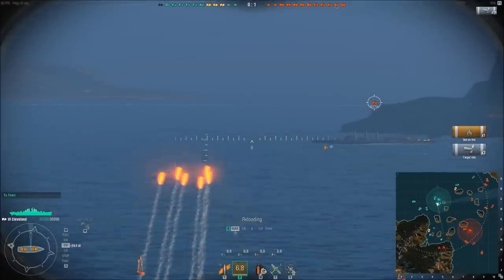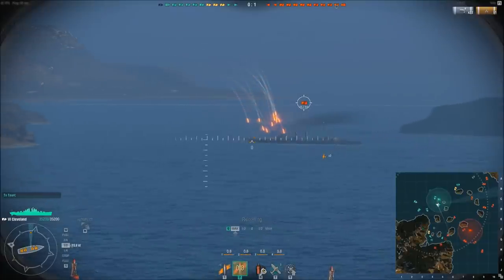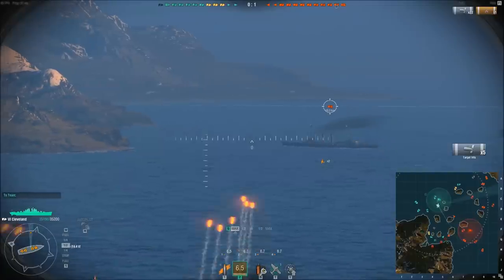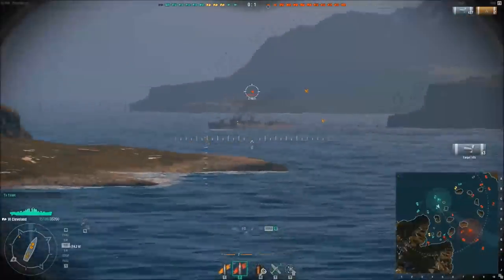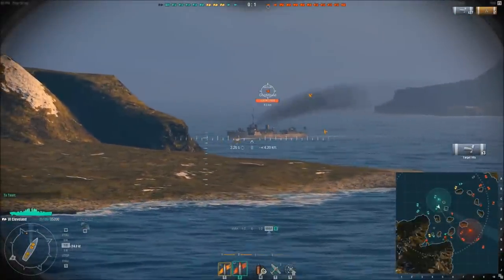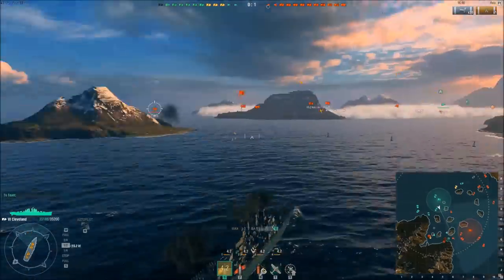I fired off one HE salvo to set that ship on fire, and I succeeded. But he immediately puts it out — however, that means he's used his repair crew. A thousand points of damage and I knocked out a turret. That turret is going to stay out for a while because the repair crew just put out the fire and it's on a 90-second cooldown. Now there's a destroyer here and I want to get him, but I very narrowly missed.